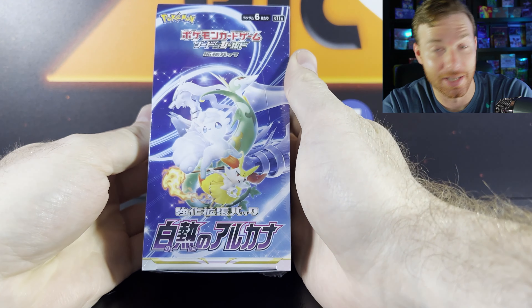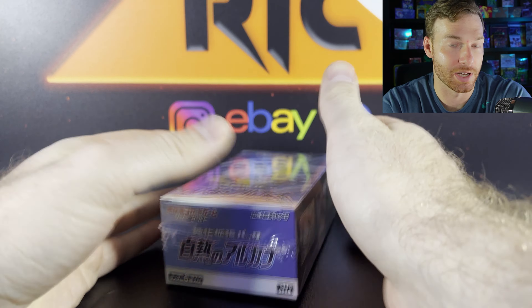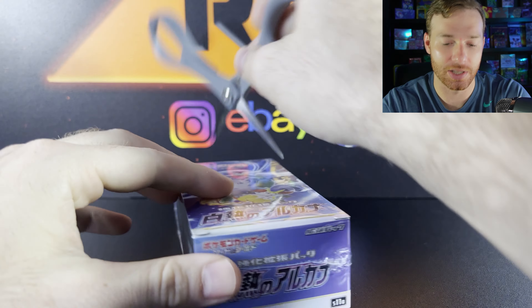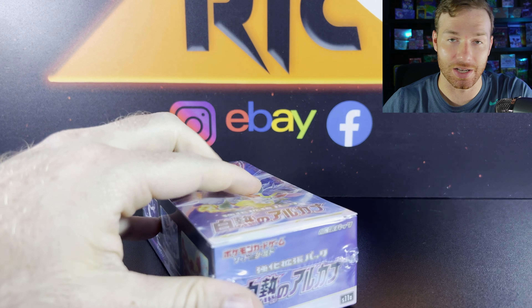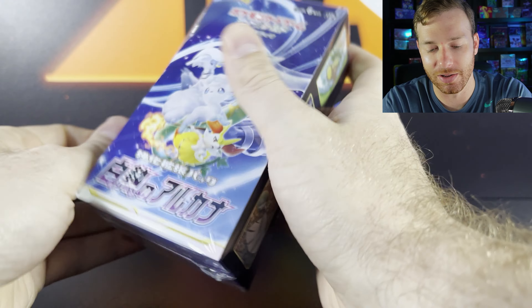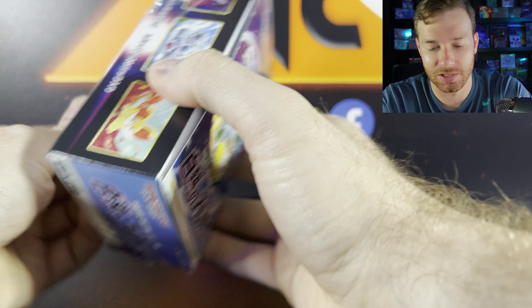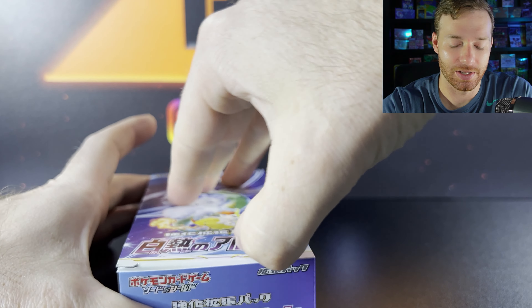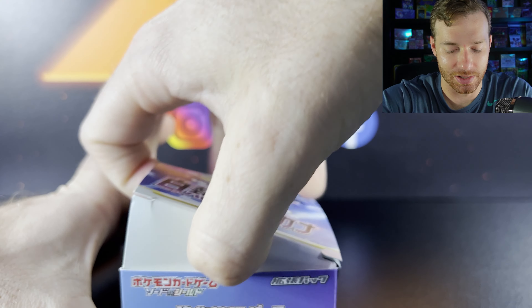What's going on guys and welcome back to the channel. Today we're going to be opening a brand new set — it is Incandescent Arcana, or Silver Tempest as it's going to be known in the English set. This just released on September 2nd in Japan, so it took a little while for it to get to us, which is fine. Usually shipping from Japan we're anywhere from two to three weeks. It's not terrible.